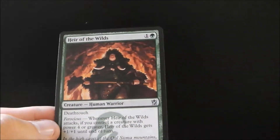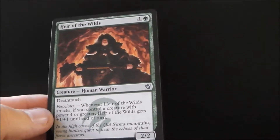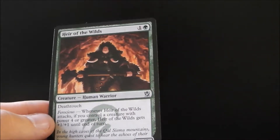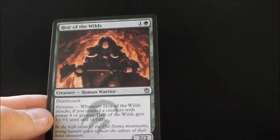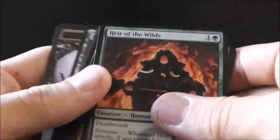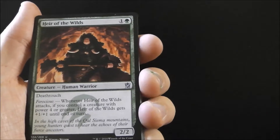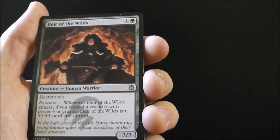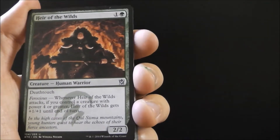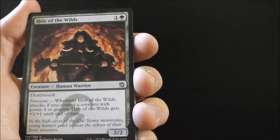And Heir of the Wilds is a two-two with Death Touch. Whenever Heir of the Wilds attacks, if you control a creature with power four or greater, Heir of the Wilds gets plus one plus one until end of turn. I like Heir of the Wilds a lot because the Death Touch is very relevant, and a three-three Death Touch is really nice. It's also pretty easy to turn it on. You can target this with Savage Punch and things like that and make it kill anything that fights because it has Death Touch.